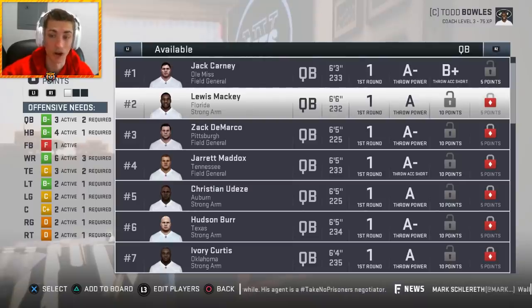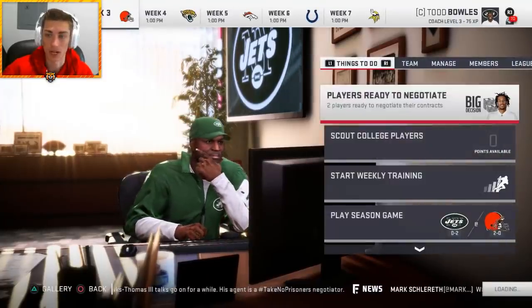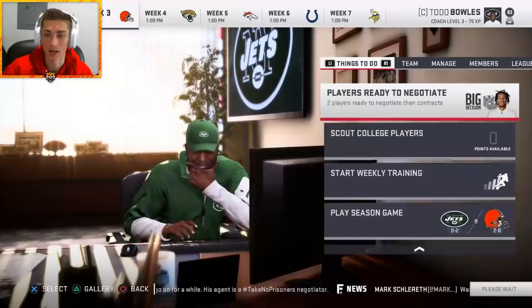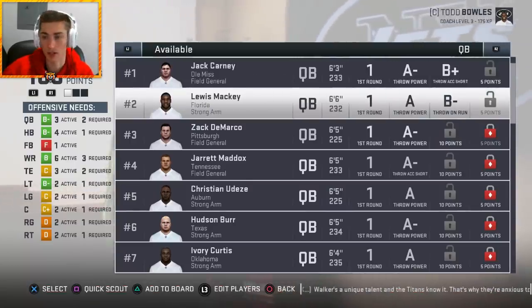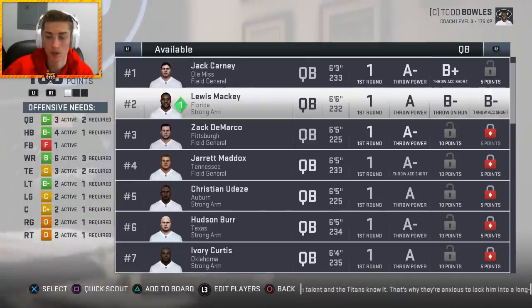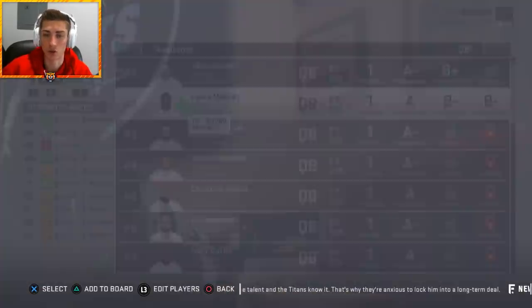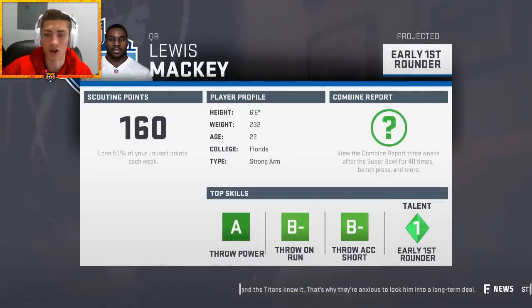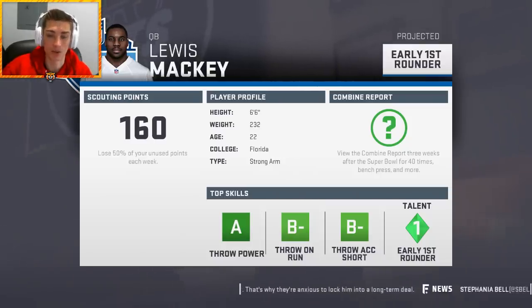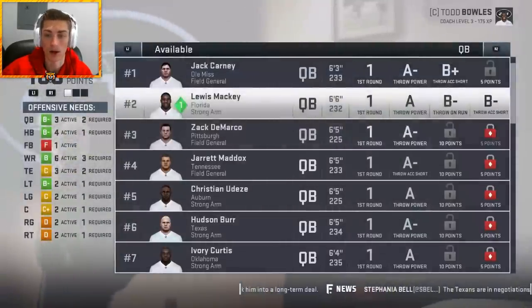Based on everybody else in the class, that would be fairly rare and that'd be a player you'd probably want to target. Let me go ahead and simulate to the next week so we can get some more scouting points. Back to quarterback — this is an interesting one that pops up: B-minus throw on the run. For a strong arm quarterback that's fairly interesting, and then he pops up with B-minus throw accuracy short. So you don't necessarily know a ton about him as a pure passer other than he's got a rocket arm and he can throw short at an okay level.